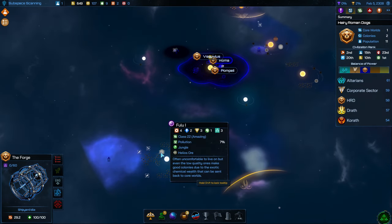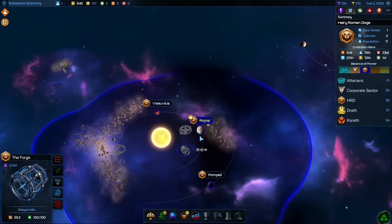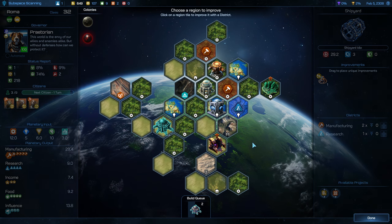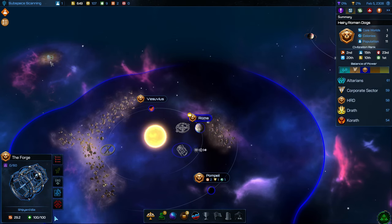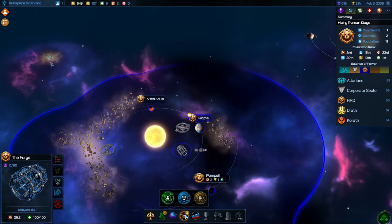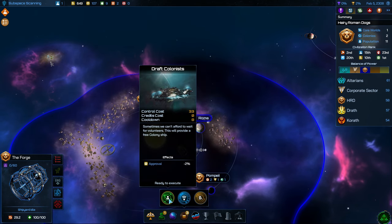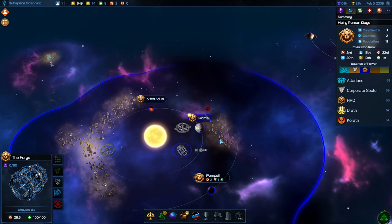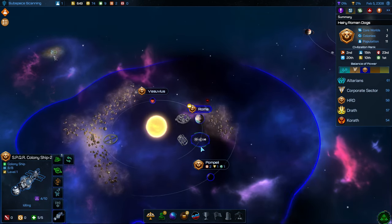There is another place to colonize over here that I didn't notice. We grow in one more turn, so we should go ahead and build another colony ship. In fact, I almost want to race this out using the executive order to draft colonists. It will cost us some approval, but that's not too much to worry about and we have control to use. Let's do that.